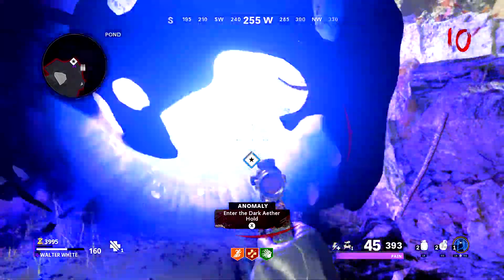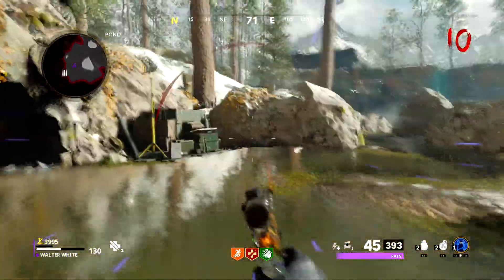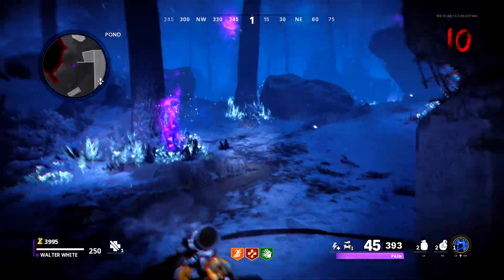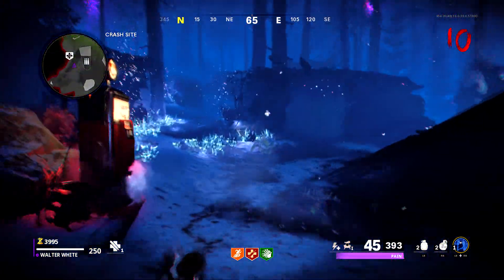The e-discope location is pretty simple. All we are going to do is go through the anomaly, and while you are going through the anomaly, these are the locations where the e-discope is going to spawn. I'm going to show you each single location. You want to do this in this order — even though you can do it in any order, this is the order I recommend.